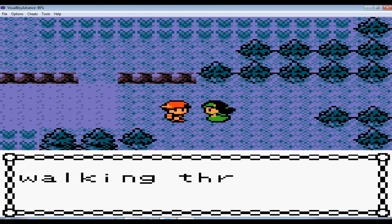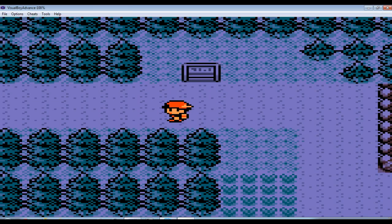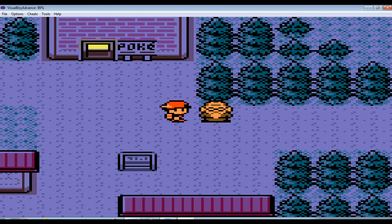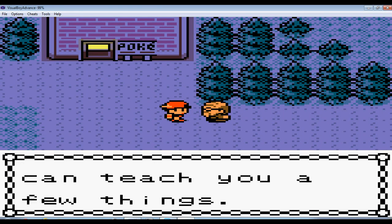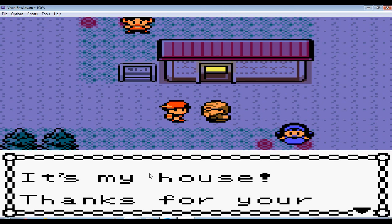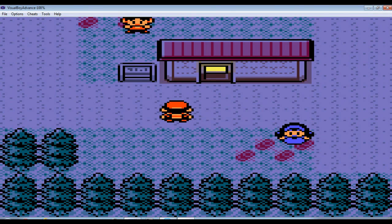This girl is talking about if you jump down the ledge - if you go over here you can jump down, but I'm not going to because that's a waste of time. This is Cherry Grove City, and you can talk to this guy here - he'll give you a map, I highly recommend it. I got a map card, which goes inside your Pokegear.